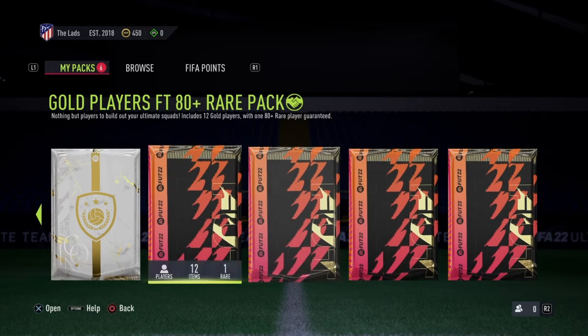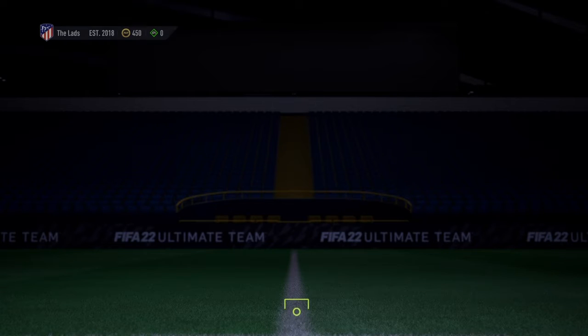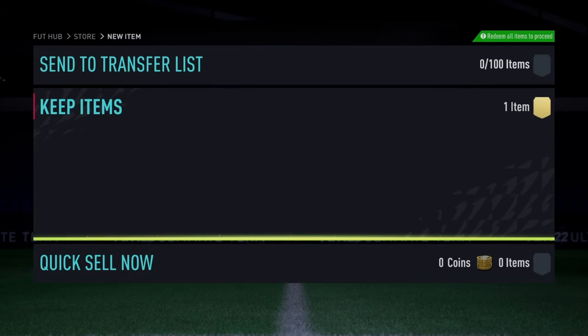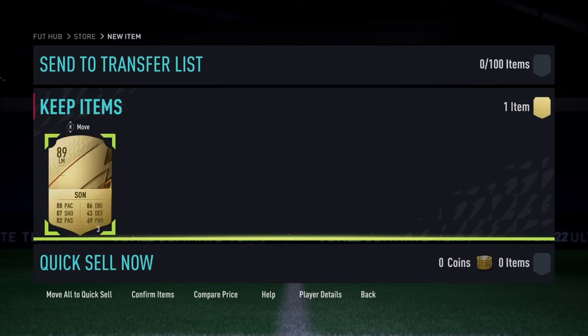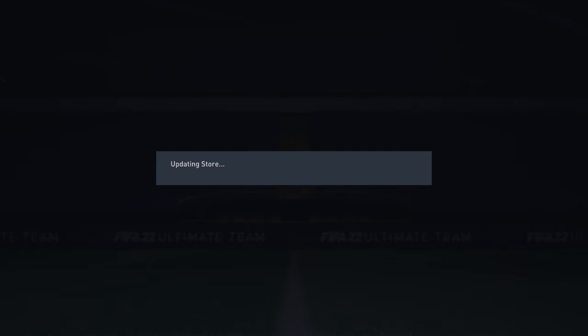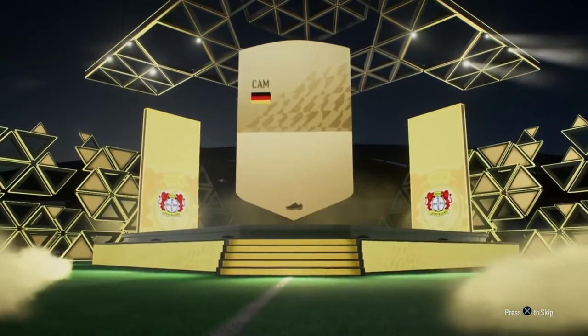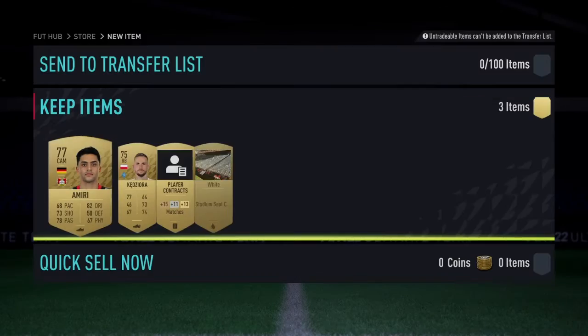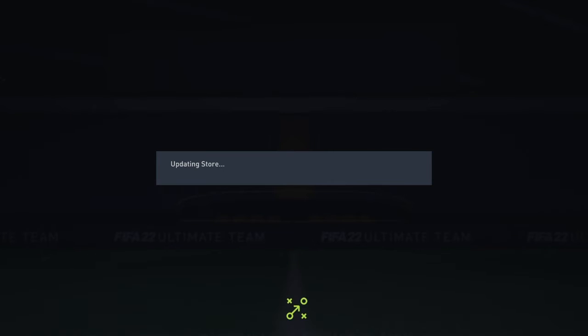We're going to open our welcome back packs for being a returning player. They are tradable, so if I were to get a really good meta player that would be sick. So this is our first pack opening of the series — here we have a full ambassador pack and I'll take Son as he is the highest rated and looks a decent card. Gold reward pack — don't expect much from this. We get Amiri, untradeable, and Kedziora. We take that.